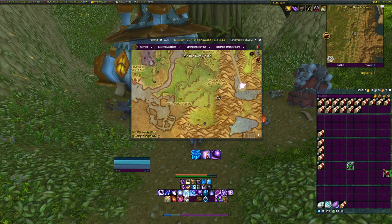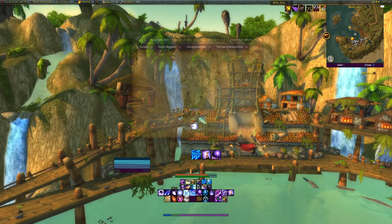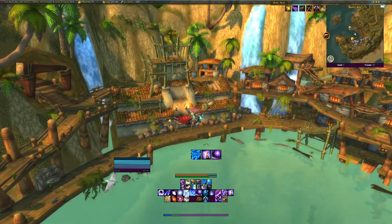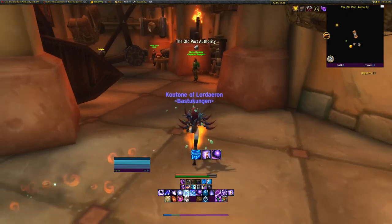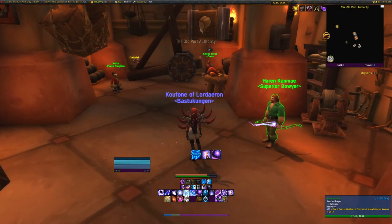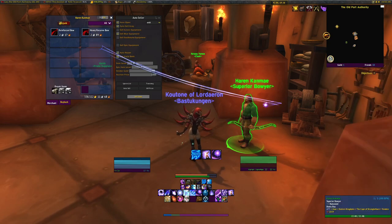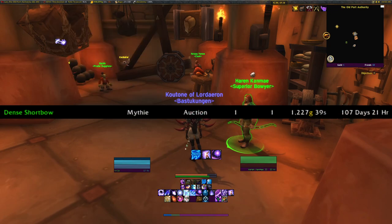Our last stop in Stranglethorn is Booty Bay — the boat is behind me right now. We're going to start from the left with this big building. First we have Heron Can May. He doesn't have it right now but he does sell a green longbow that I've sold a few times, so check out for that.